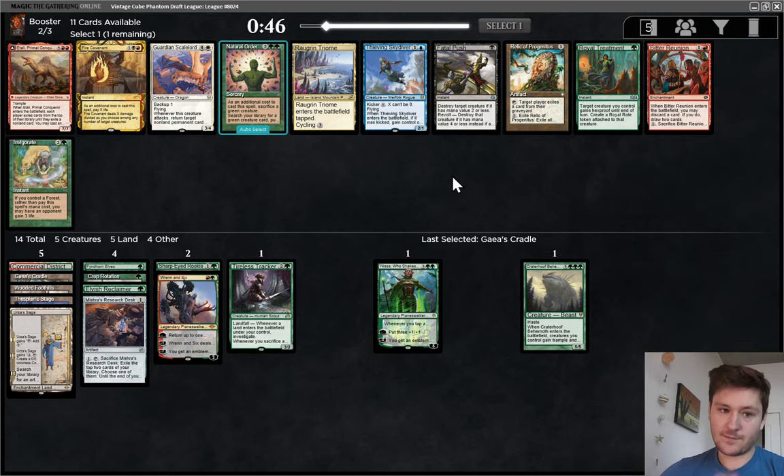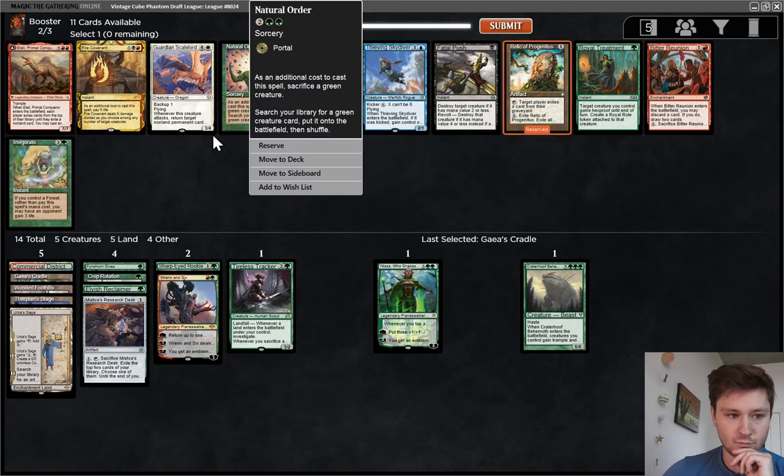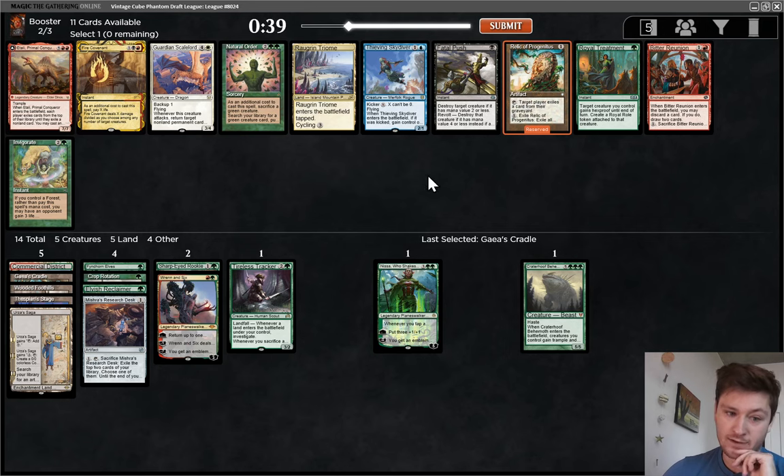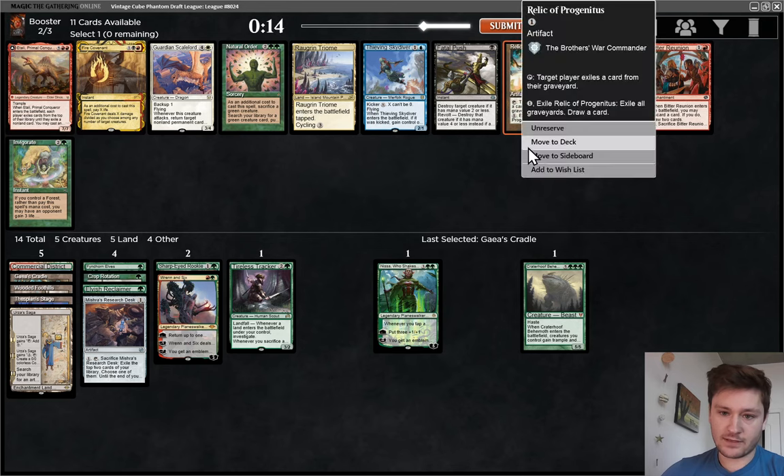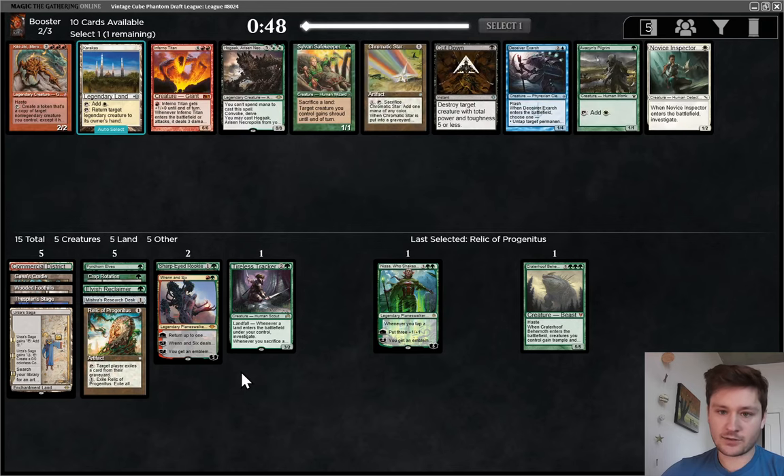It's a little risky, but I would love to get Relic. Another good Saga target, and also Reanimator's a tough matchup. I'm actually going to take this over Natural Order and try to wheel it. It's risky, especially because the other green cards in this pack aren't great. You need a lot for Natural Order. We have Crater Hoof. I'm going to take the risk — it's not like this deck falls apart without Natural Order. I think I like taking a premium Saga target a bit more.